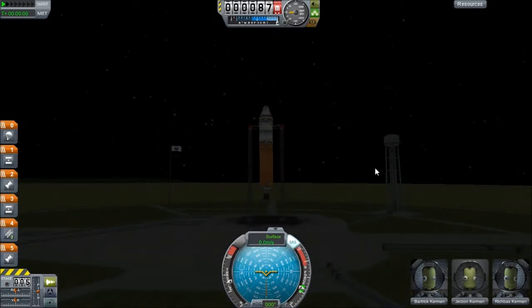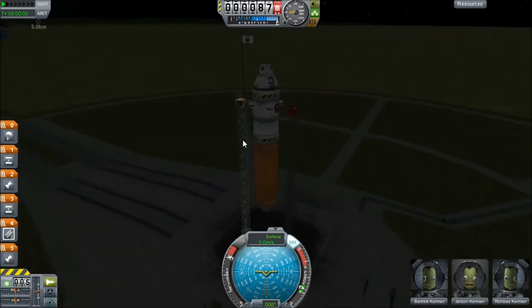Now basically the controls are: each time I hit spacebar, each stage will go through. This is my thrust here, which I'm controlling with left shift and left control to go up and down. We've got T for SAS — it's not like an autopilot, but it tries to minimise you moving, so whenever you're not touching the controls it will try to stop you moving and keep you pointing in the same direction. And then press R for RCS, which is the little propellants I mentioned earlier.